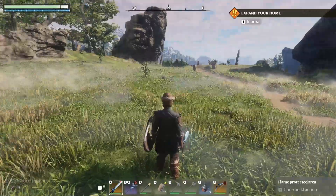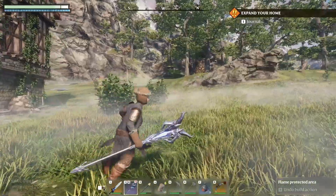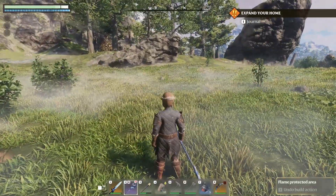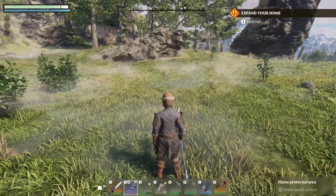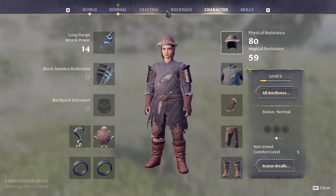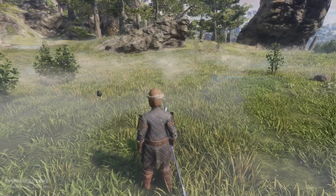The magic staff looks really cool — you simply hold it to charge it up, much like drawing a bow, to prepare a spell. You can equip it into its own ranged slot on your character sheet. I'd suggest choosing between a staff or a bow, because using both means you have to carry a ton of different ammo types. Currently we have a fireball, a healing spell, and an ice bolt.